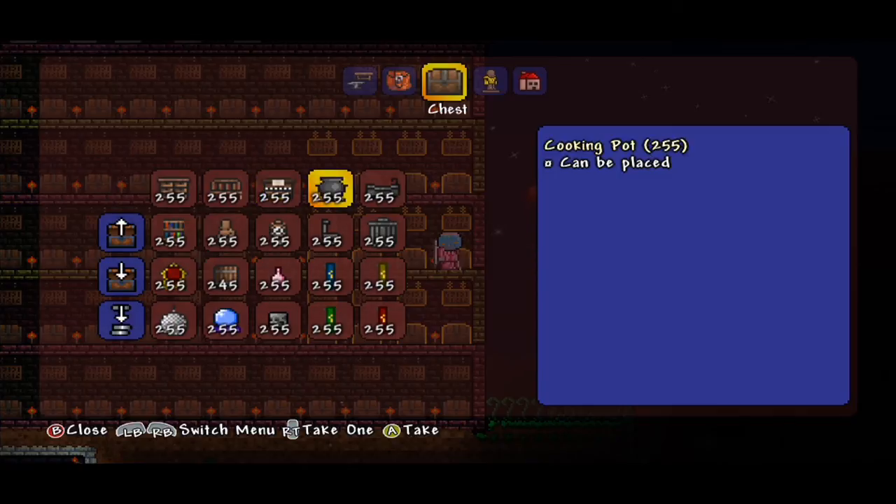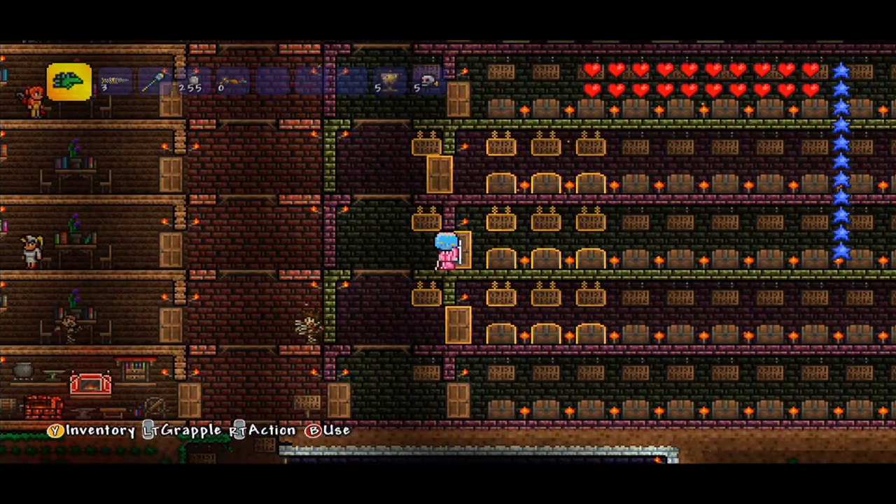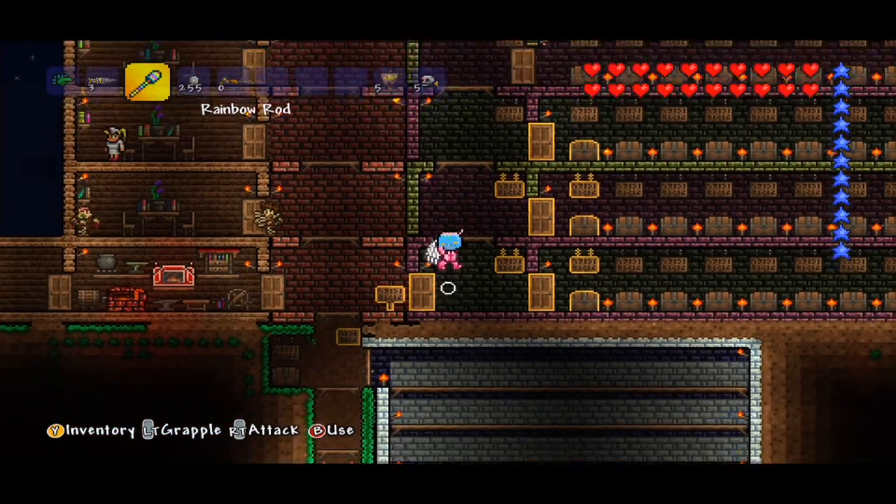Furniture-wise we have the dresser, bench, piano, cooking pot, bathtub, and trash can. We were playing one community build session where somebody littered the place with trash cans — it was pretty funny. We also have the toilet, grandfather clock, mannequins, bookcase, throne, barrel, pink/blue/red/yellow/green banners, dart trap, crystal ball, and the disco ball.